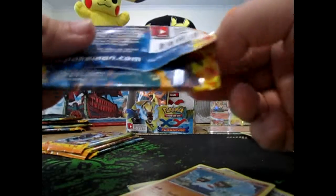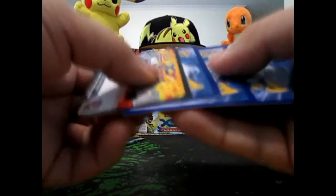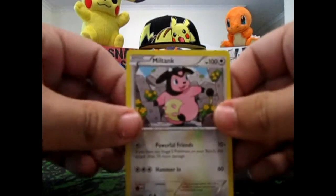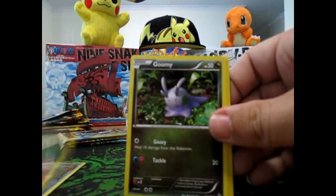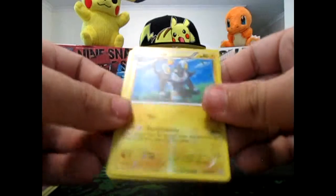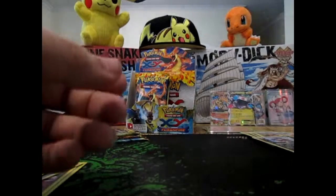Oh, I think a card went in there. It's alright — it's nothing rare, though I don't know if that's gonna be an issue. Alright, so we got Miltank, Sacred Ash, Floette, Goomy, Espurr, Binacle, Spheal, Caterpie — oh cool — Luxio Reverse. Yeah. And a Pidgeot. I'm not sure if I have a Pidgeot. Cool.